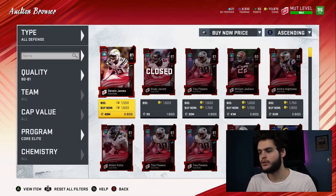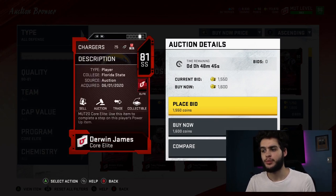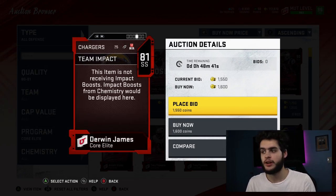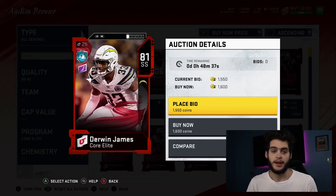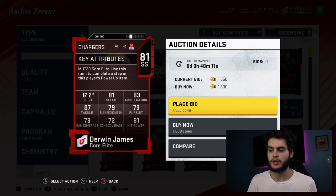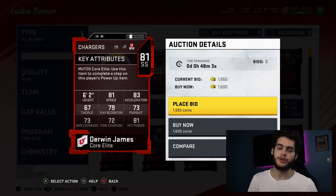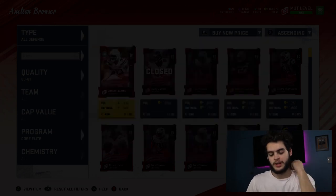Coming in at number 10 is Derwin James at strong safety. This year he got an 81 overall — he did get hurt but was still one of the most dominant safeties in the league. I think next year Derwin James will get a better card, maybe an 83 or 84. A Derwin James card at 83-84 should have nice speed. He's a hybrid speed, hit power, zone combo, so he's gonna be great in the run game. With his six-foot-two frame he could even be a good user safety. Looking forward to Derwin James at number 10.